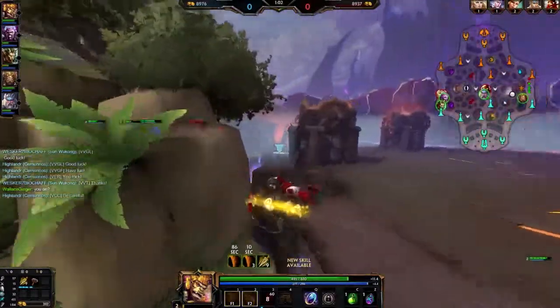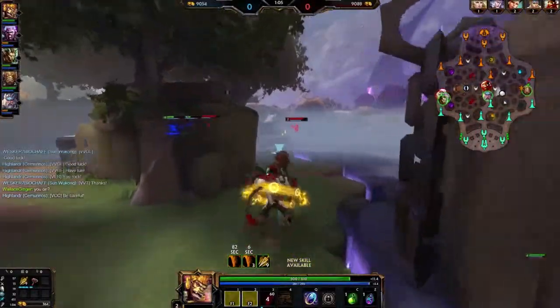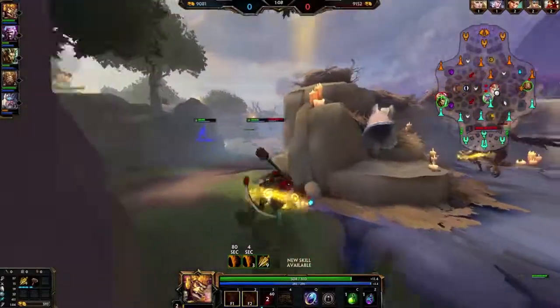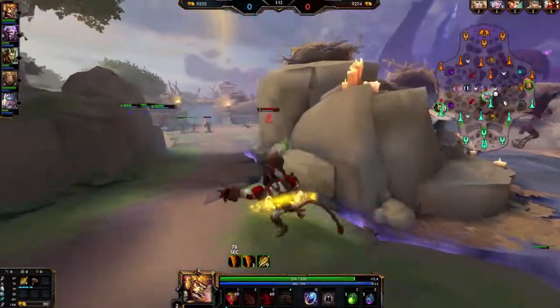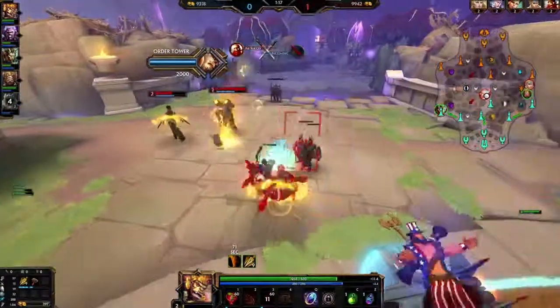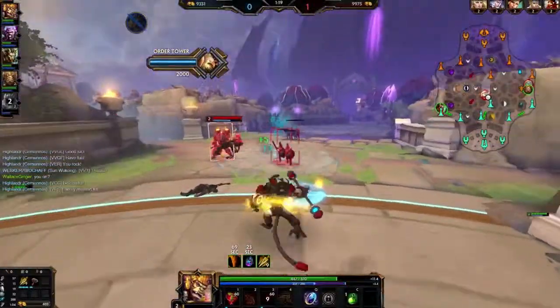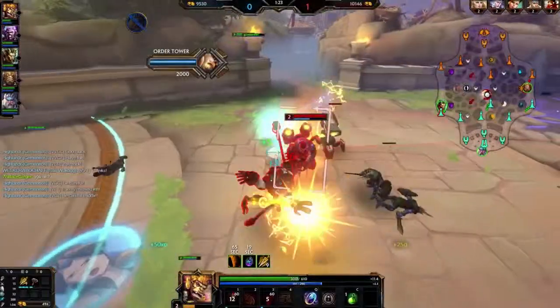Now the question is if I want to gank Vulcan and get my slow, or get my level two for clear. I think I'll let her get to level two — she can clear very nicely. I'm gonna get the archers with my jump for that experience.